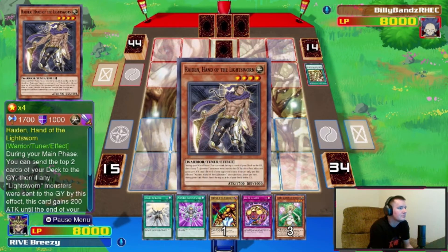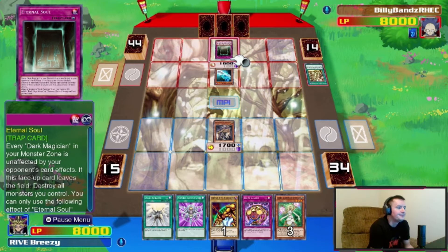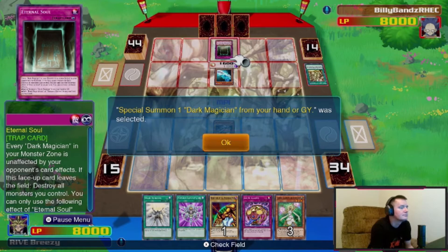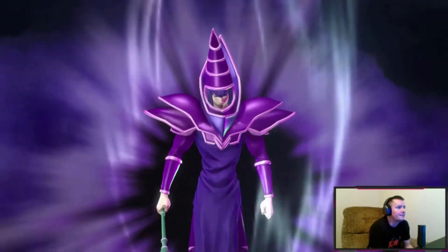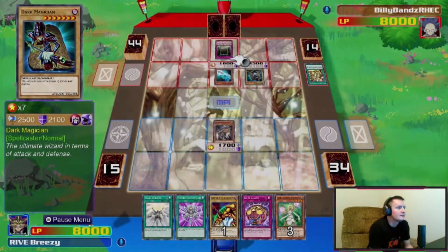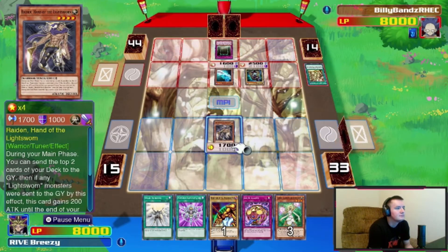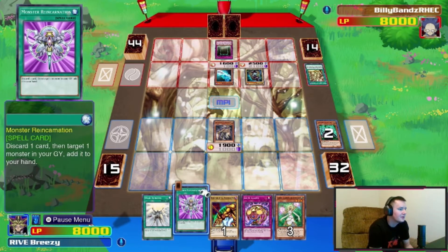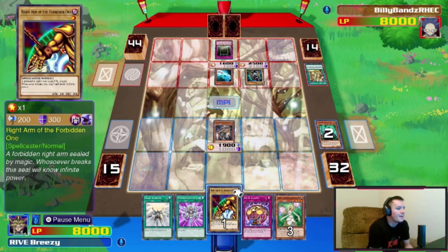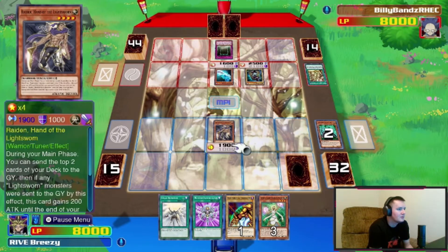I'm going to summon out Raiden. He's probably going to trigger his trap to special summon Dark Magician. Yep. My one copy of Electromagnetic Turtle goes in — perfect. I'm going to set Jar of Avarice as bait since I can't use my spells right now. Let's destroy this guy so it pops up every chance it gets. Enter, and send two more — nice, all my one-off copies are ready.